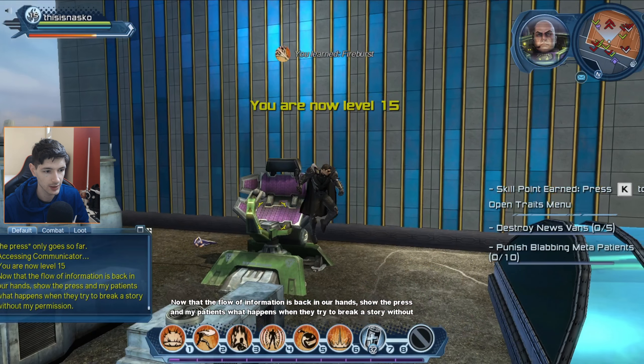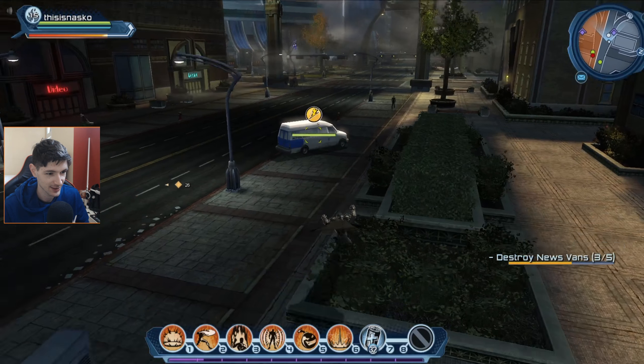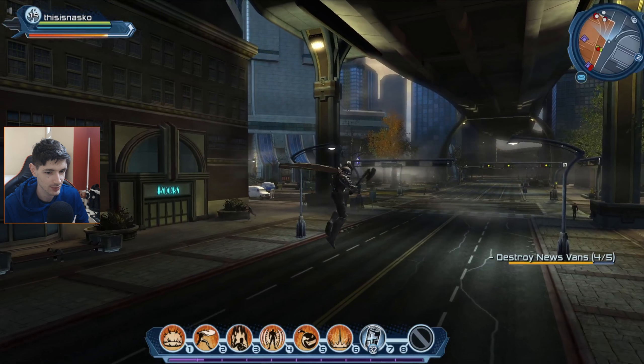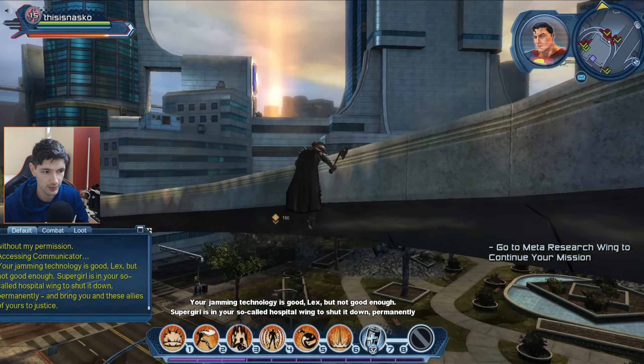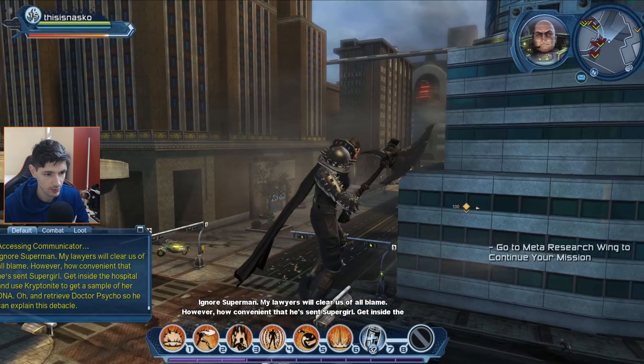And we are level 15. I like how it says destroy news vans — it's like the news are evil. I mean, wait, I am evil so I guess the news are good. Right. Go to the meta research wing. Okay, we got a new weapon — an axe. That's a cool looking axe.